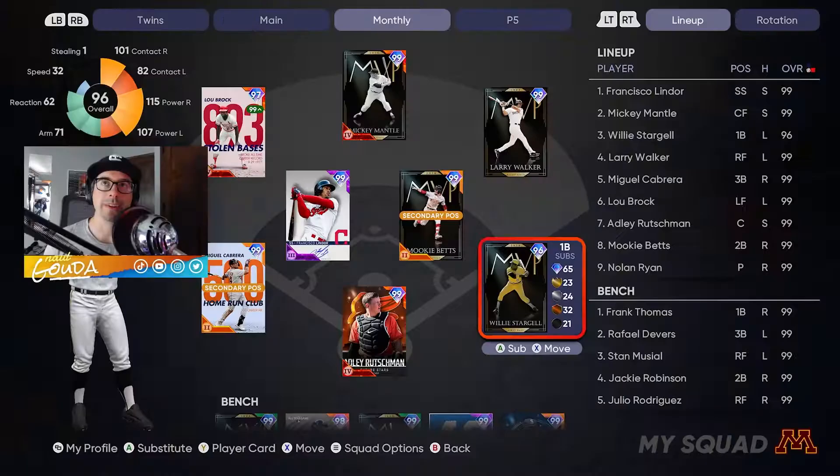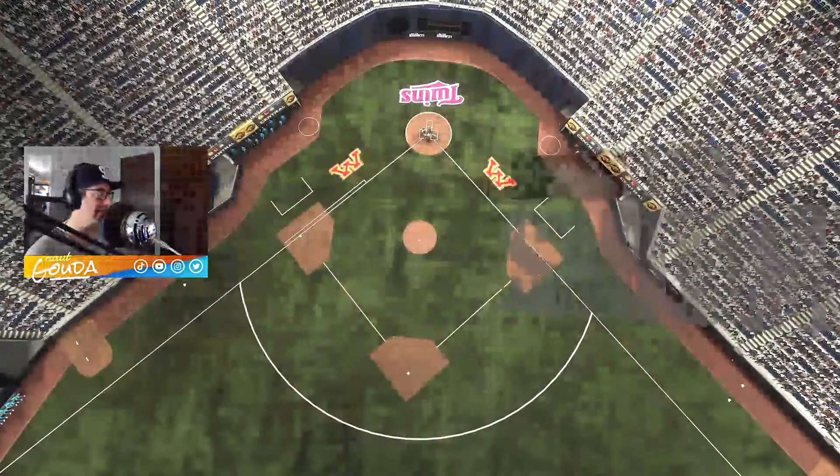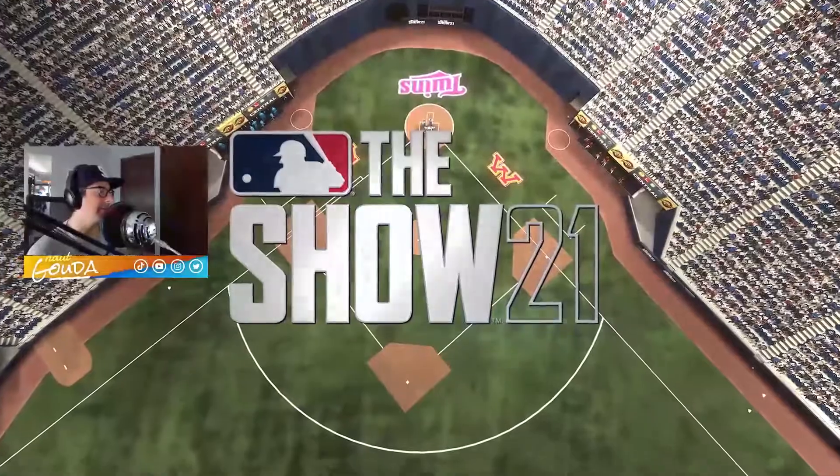Let's get to it. Adding to our all left-handed outfield here with Willie starting at first base, we're going to go with Lindor and Mantle. We're going to put Willie here in the three-hole to knock some runs in, followed up by Larry, Miguel, Brock, Adley, and Mookie to finish. We're going to be playing at the Metrodome, hitting off the baggie, going up against Lance Lynn.